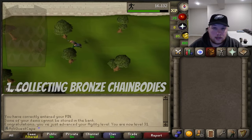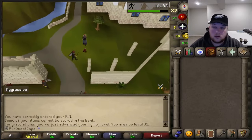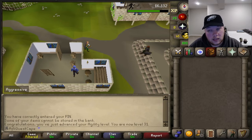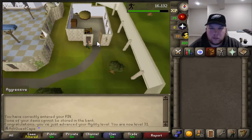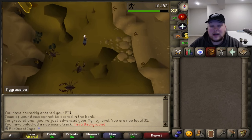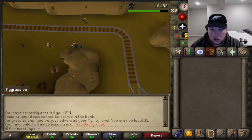Coming in first is collecting bronze chain bodies. This list is not ranked from top to bottom as the best money maker — this is just the easiest. There are no requirements; all you have to do is pick one up and then go sell it. You can find bronze chain bodies spawning north of Boot, a dwarf found in the Dwarven Mines who plays a small part in the Family Crest quest. Let's go ahead and find these chain bodies and sell them to show you how easy all of these are.